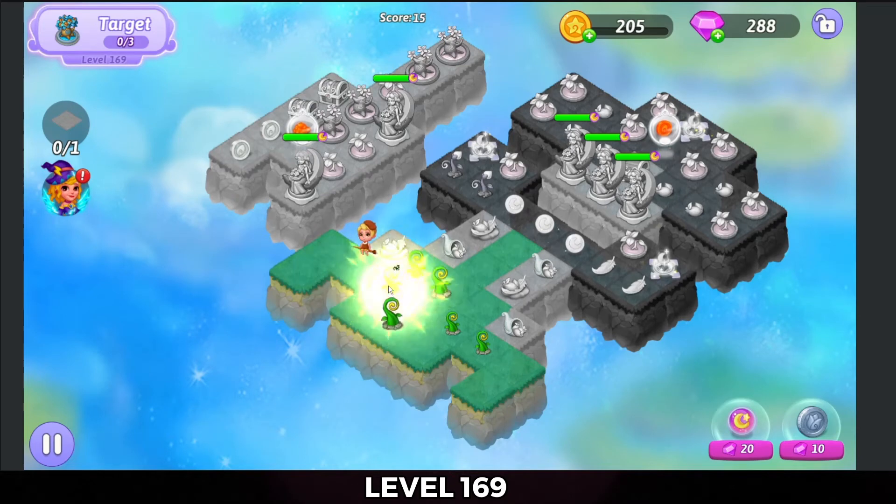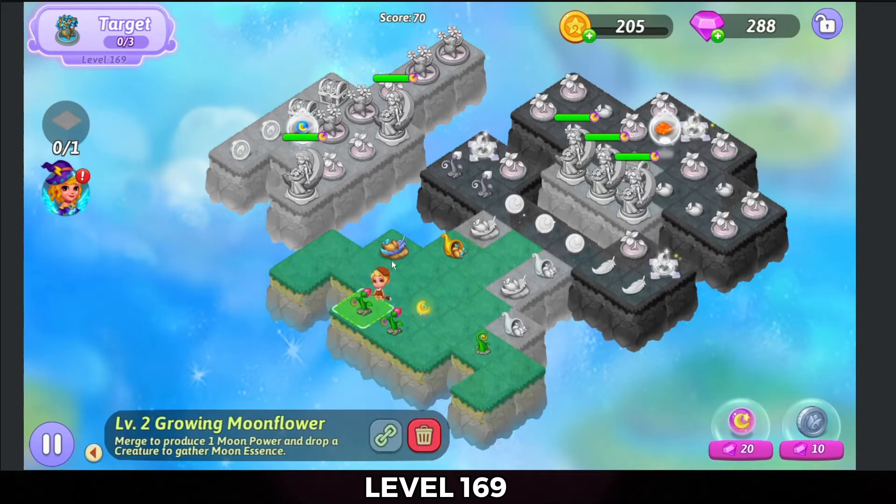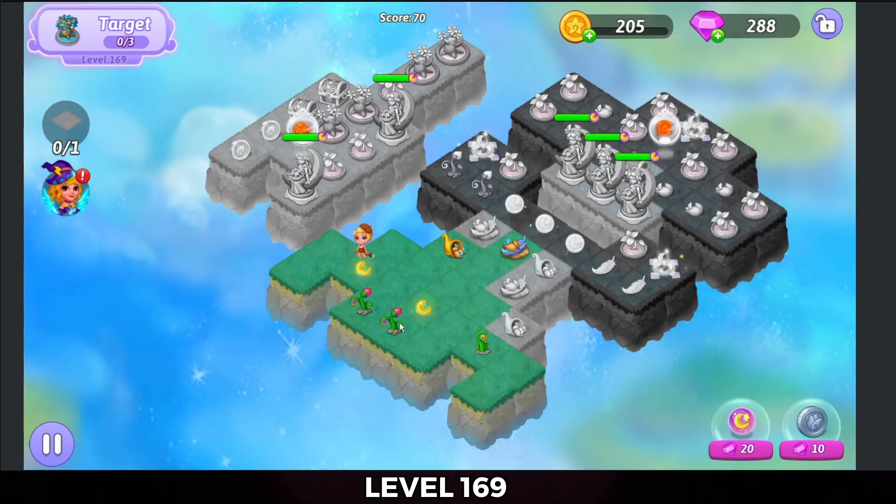There we go. There's enough sprouts to get a flower, a couple of them. Alright, if I gather these, I'll get oak seeds, but I need feathers, so I'm just gonna go ahead and harvest here and heal off one of these.